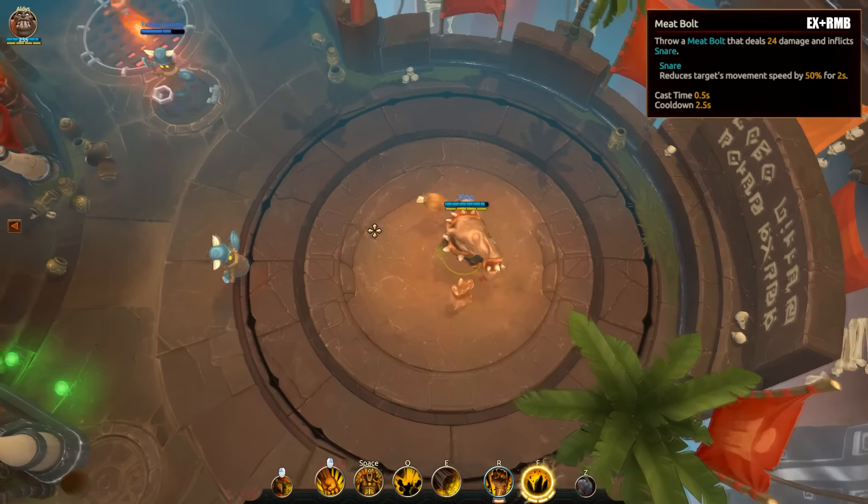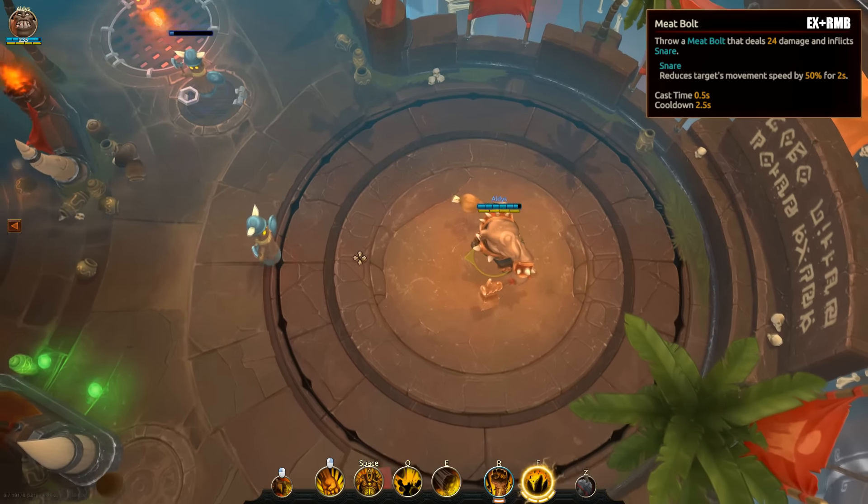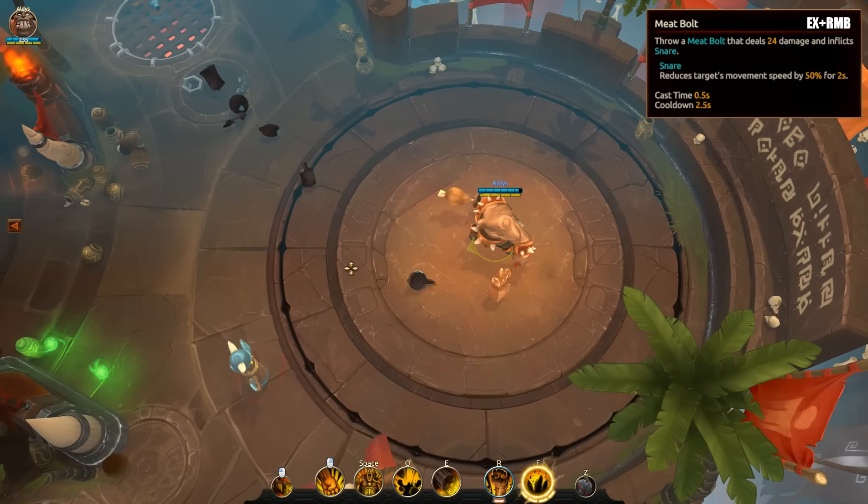Meat Bolt is Rook's X ability that works like a projectile. He simply throws his meat, dealing damage and applying snare.